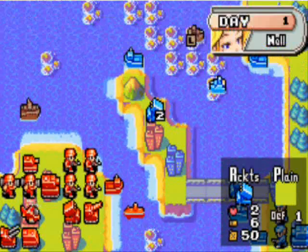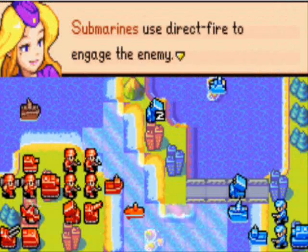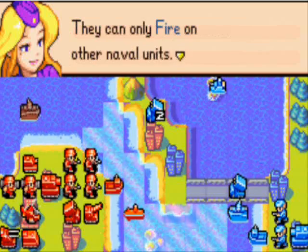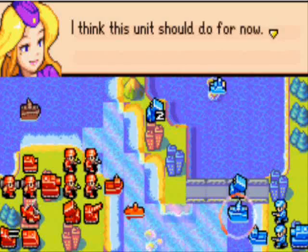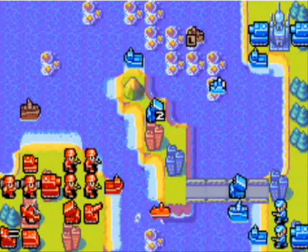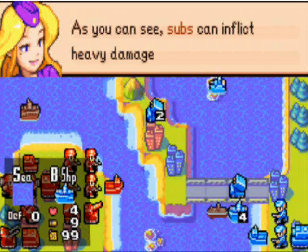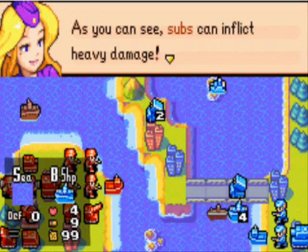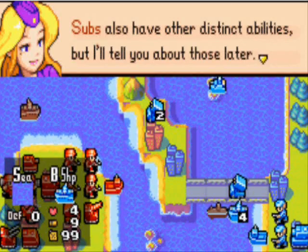Onto submarines. Select this one, please. Submarines use direct fire to engage the enemy. They can only fire on other naval units. I think this unit should do for now. Fire! As you can see, subs can inflict heavy damage. Subs also have other distinct abilities, but I'll tell you about those later.